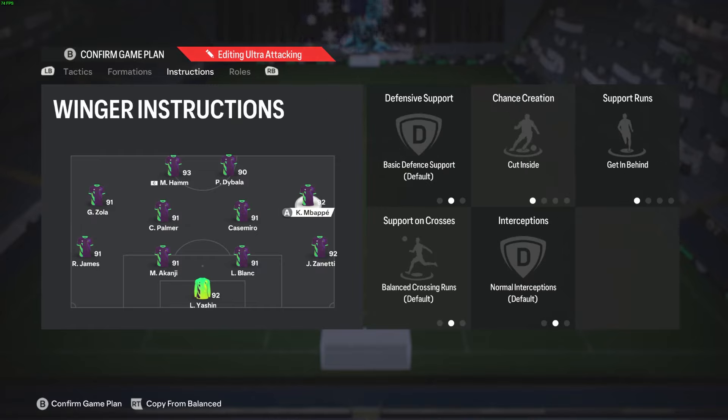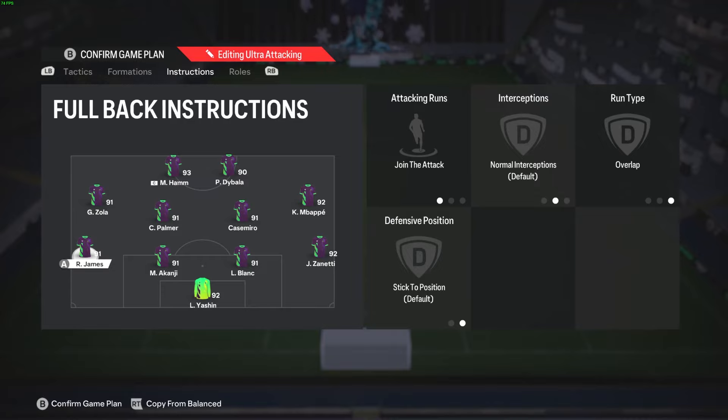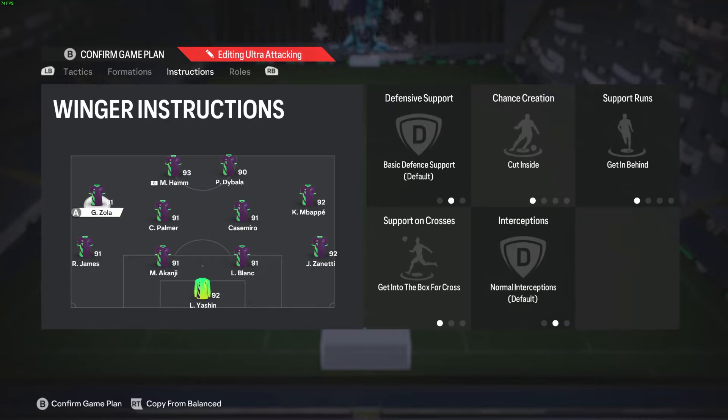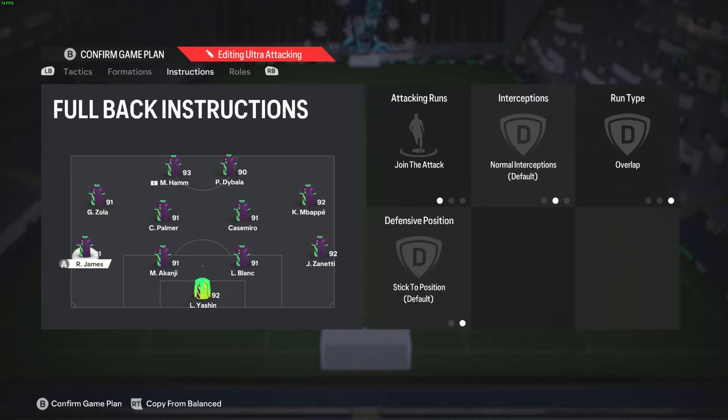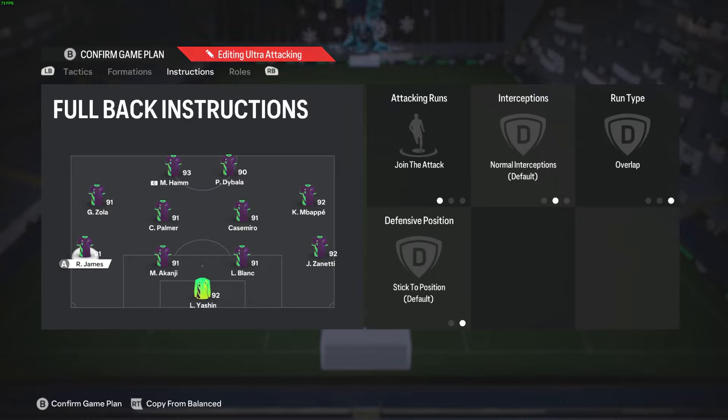On the right side, this player does not have get into the box or cross. He's on balance with cut inside, get behind. The only reason we don't have him on get into the box or cross is because there's no overlapping fullback behind him, so we need him to dominate the wide areas more. We have our attacking fullback on join the attack, overlap. With this attacking fullback, we need him to have space and be useful in the attack. That frees up space for our left winger to be a huge option — almost acting as a third striker — while the fullback takes his wider position, giving both players attacking freedom.